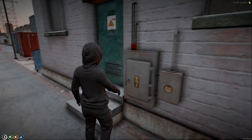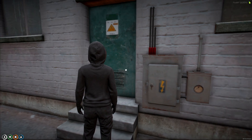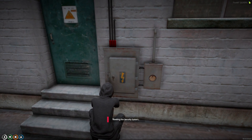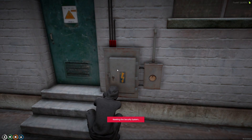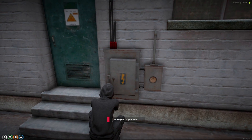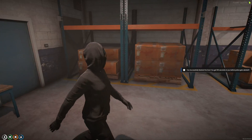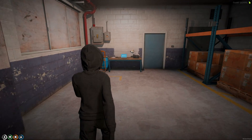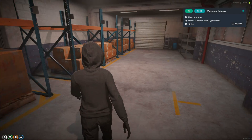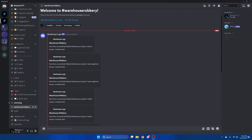I now have the police job. The first thing to note is that the option to break the door open isn't there when you don't have it. To get the alert, I'll just do the hack again.